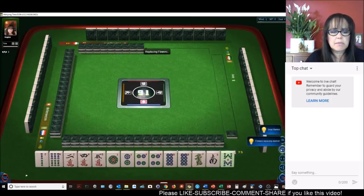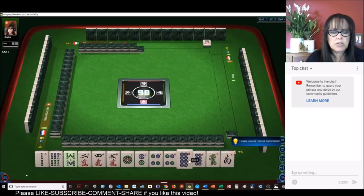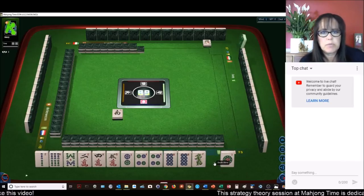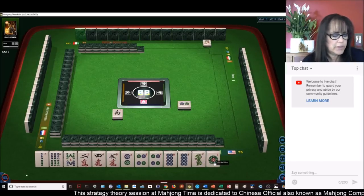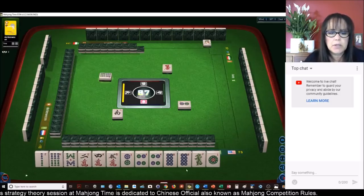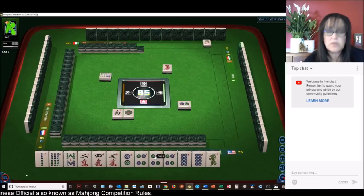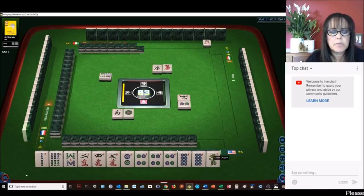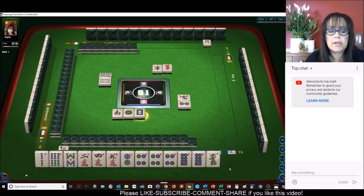Here we have mixed suits, two-eight, two pair. I'm thinking we could play all simples. Let's discard the south so I can move the game along. All simples is number 68 and that is only two faan, so we would need score elsewhere. Maybe all pung — all pung number 49 is six faan, so that would be eight. All simples means all numbers two through eight.